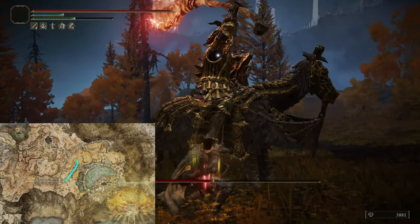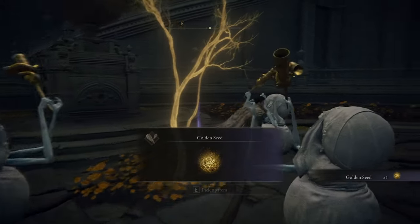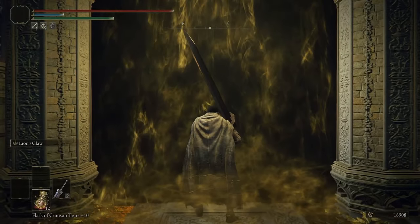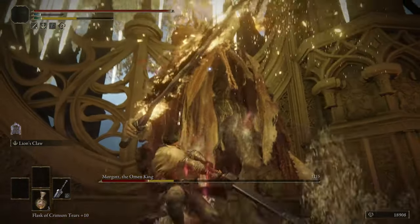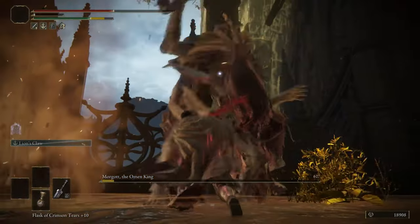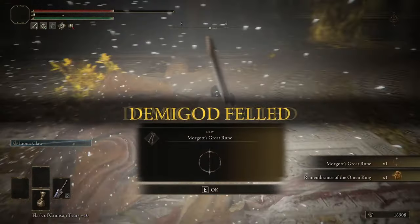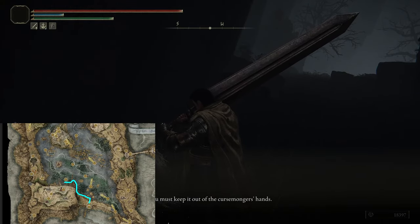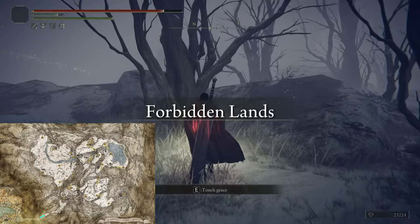Now that we have two Great Runes, we go and fight the Draconic Tree Sentinel to enter the capital. Just make your way through and don't forget the Golden Seed on the way to Godfrey's Spirit. With him out of the way, we finally arrive at the Erdtree and fight against Morgott. Now we want to grab the Haligtree Medallion in the upper Nokron village and reactivate Morgott's Great Rune before going to the Forbidden Lands.